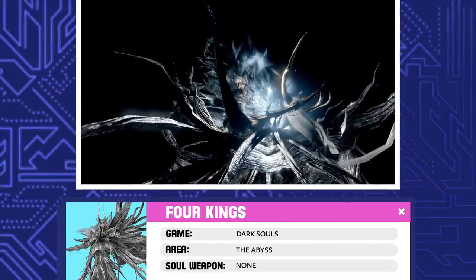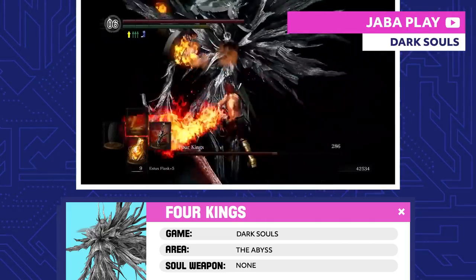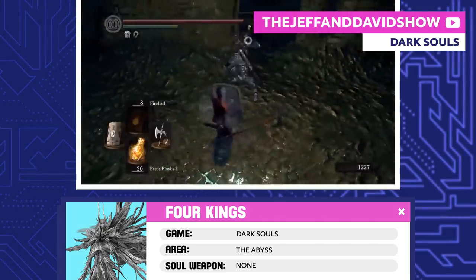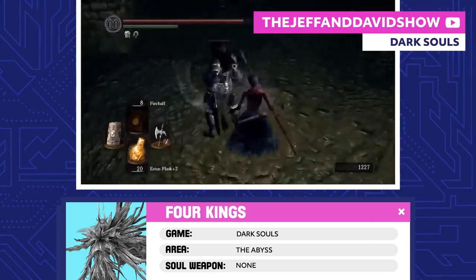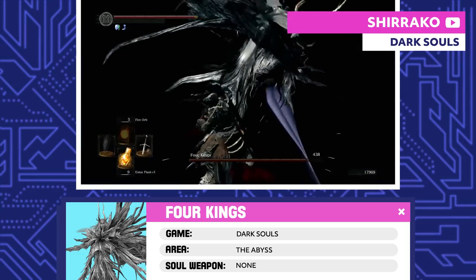Four Kings. Together, the Four Kings ruled New Londo, so Gwyn granted them a single lord's soul to split between them. All four eventually turned evil, and their loyal knights became the life-draining Darkwraiths. New Londo was flooded to trap the Four Kings and their Darkwraiths and keep them from causing more trouble.